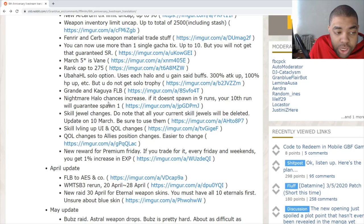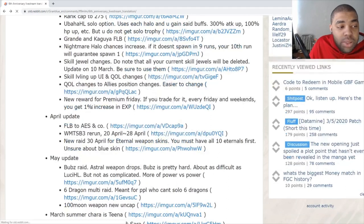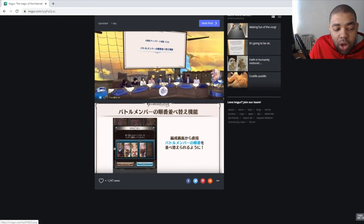Nightmare Halo change: the chance of spawning it is being increased. If you don't get it nine times in a row, on your 10th run you're guaranteed a spawn — so roughly every 10 runs you get a guaranteed one. We're getting a Skill Jewel change too — if you haven't used them by the 10th they will be deleted, so make sure to use all of them before then if you're hoarding them. Also getting quality of life improvements to ally positions — changing party positions is much easier now, click once and move them around.